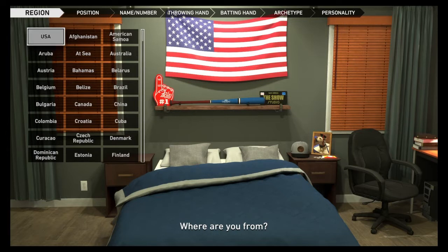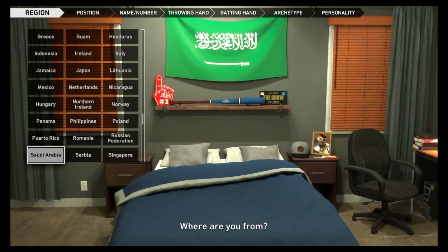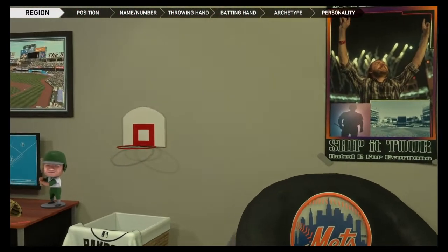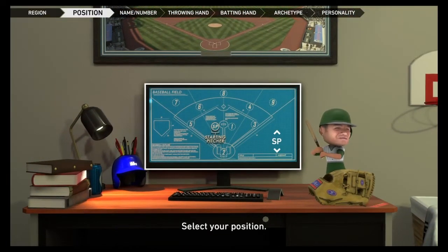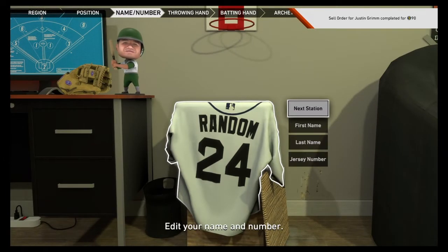First up is the region. I'm gonna go ahead and click Puerto Rico — look at that flag, that looks pretty awesome. Moving on, we get to choose your position. We're gonna do a left fielder because we want to have a power left fielder, so left fielder it is.